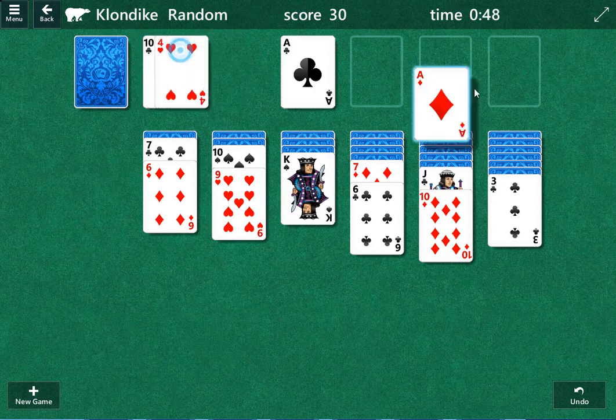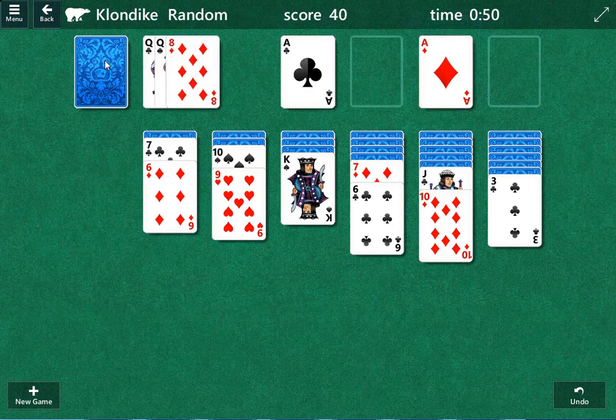There's the 9, 9, and the Jack. We'll play this Ace of Diamonds here. I think that'll be it for that sequence, so we're going to play the insurance card.